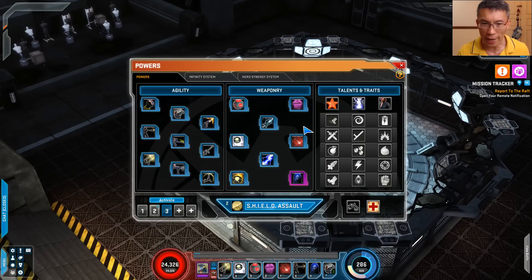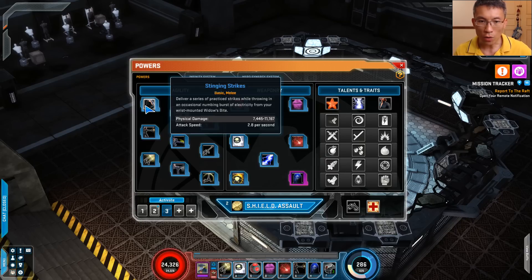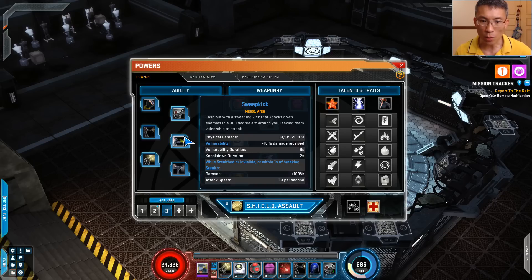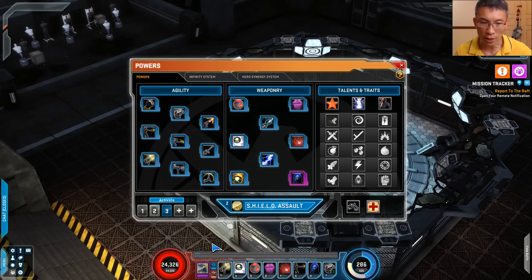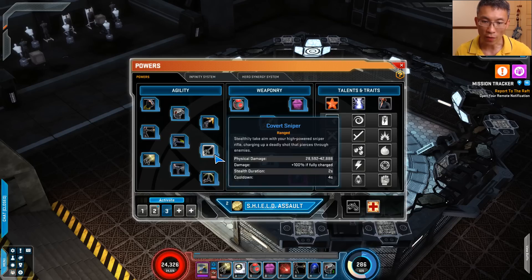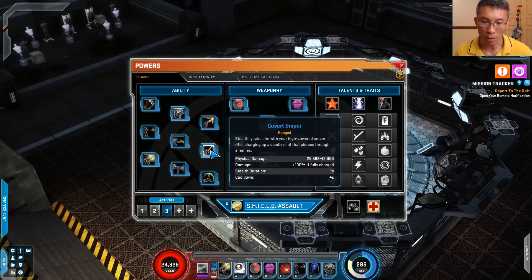I'll show you why I say so. Let's take a look at the powers they have laid out for us. You have the basic power — the stinging strike — then the snapshot is the basic ranged, basic melee, so ranged and melee. Then you have the sweep kick as well, which is a melee area. You have the bullet barrage, which is what you've seen here. It doesn't really use any spirit right now, but you'll see — you use the voltage. Then you have the covert sniper, which is the four-second cooldown one, but you need a charge. I don't like charge powers — some do. It's very much single target.